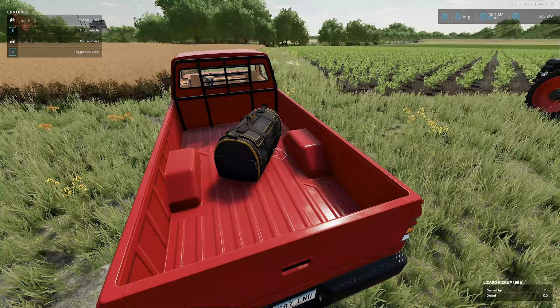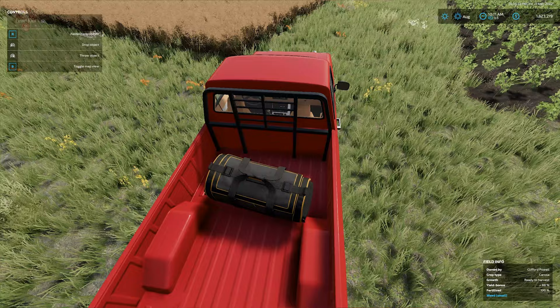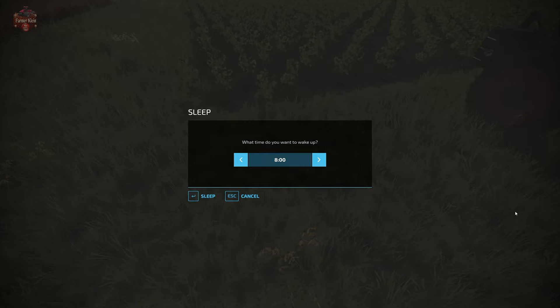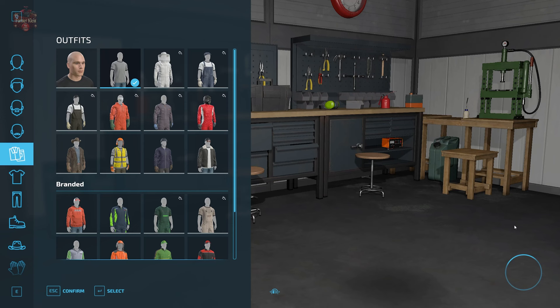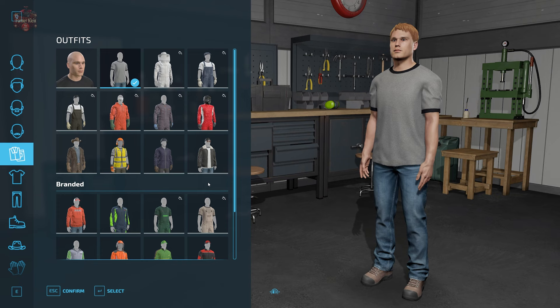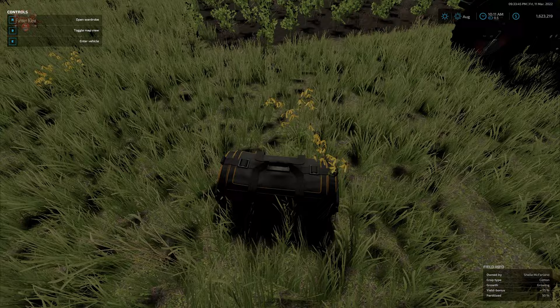Now, as far as the sleep trigger function — the sleep trigger is going to be activated by walking up and basically standing on top of the bag. So we're going to walk up to the bag, go on top of the bag, and hit R to activate our sleep trigger. We have to be standing on top of our duffel bag in order to sleep, and we need to be standing in front of the front of the duffel bag in order to be putting on our protective gear.